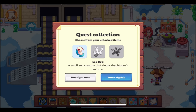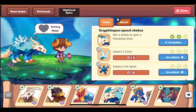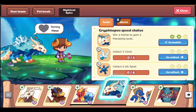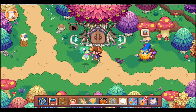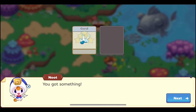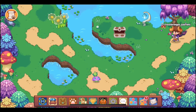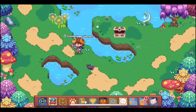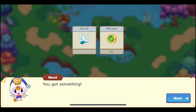The description reads: a small sea creature that cleans Gryftopas' tentacles. Makes sense - it's a really cool looking bug, I kind of want that as a buddy. We have completed the first taming task. Next we need to collect five coral and that is going to be in Firefly Forest. I really like seeing four obtainable mythical epics in the pet book - it's never been like that before, we've always only had three, but now there's four in there.